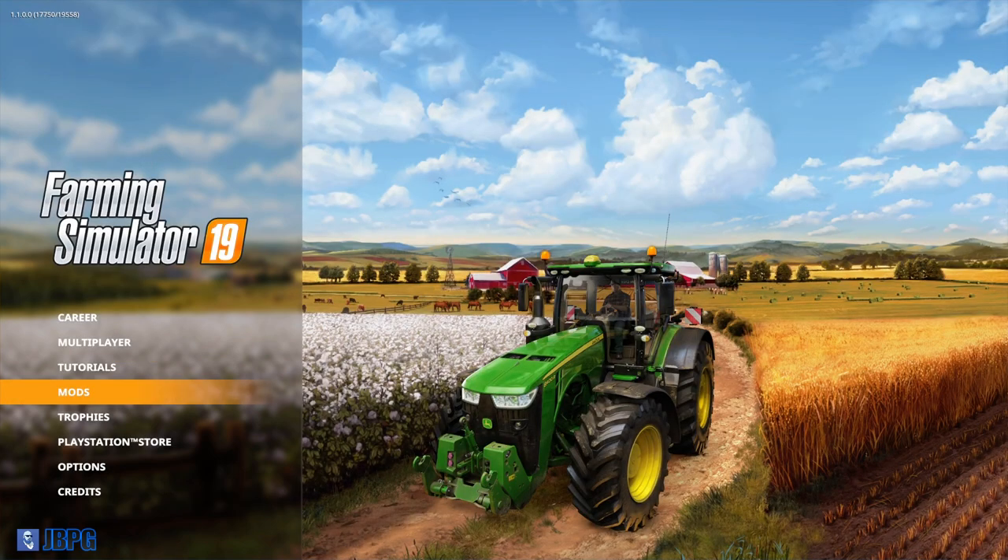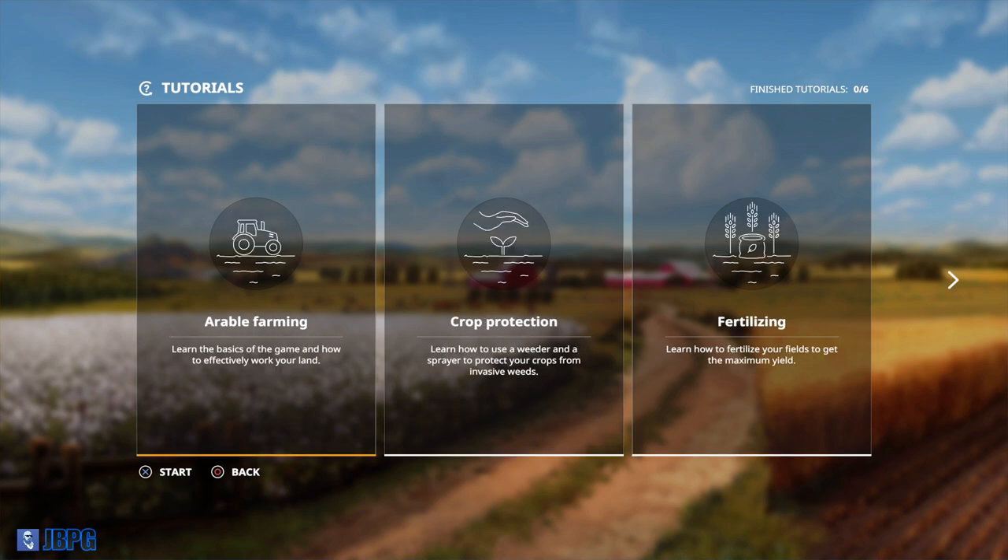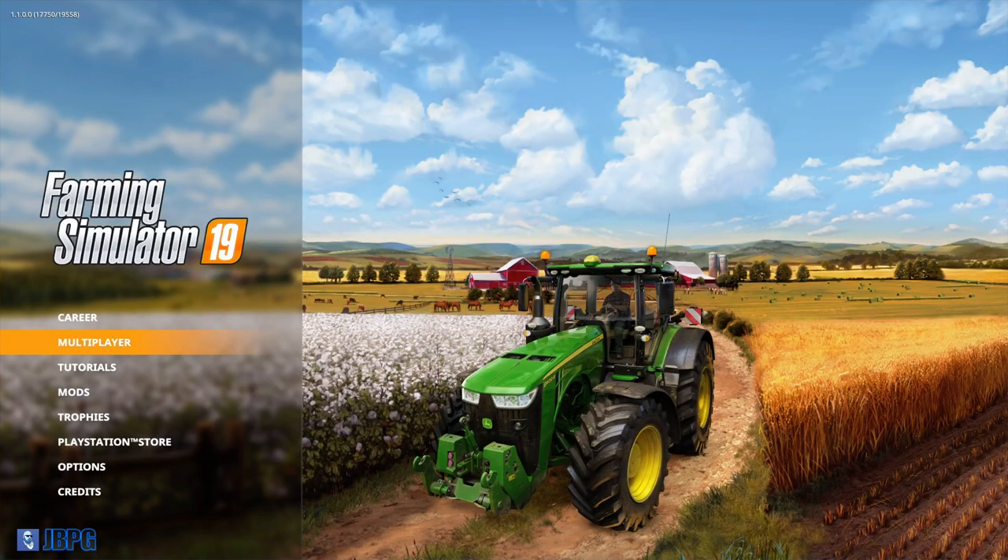The mod hub has a different UI and layout to last time - I kind of like how it looks, though with hardly anything in it yet it's hard to get a feel for it. We have the tutorial section as before, though most people will probably skip those. Multiplayer runs pretty much the same in terms of setting up a game and getting people to join - the connection method for console users hasn't changed, though the in-game multiplayer features have. I recommend checking the Giants live streams to see how those new features work.